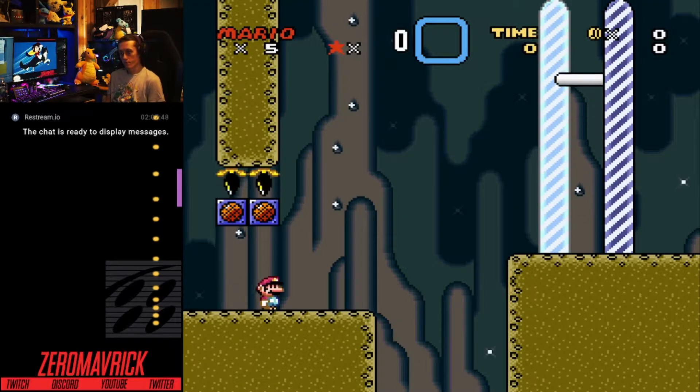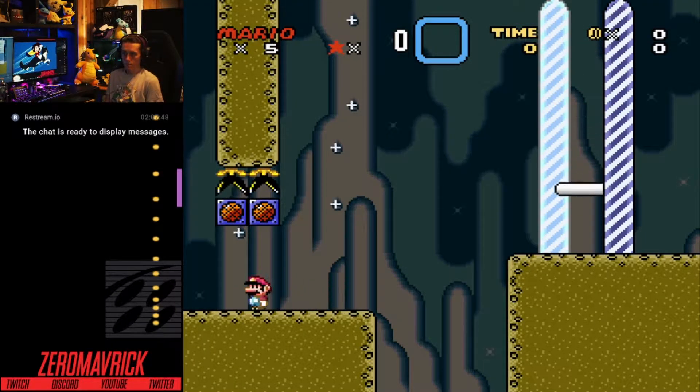Welcome to the first level. Jumping is funny because while it's easy to jump, the underlying mechanics of the jump are what make Kaizo so difficult at times. There are two kinds of jump: normal jumps and spin jumps.